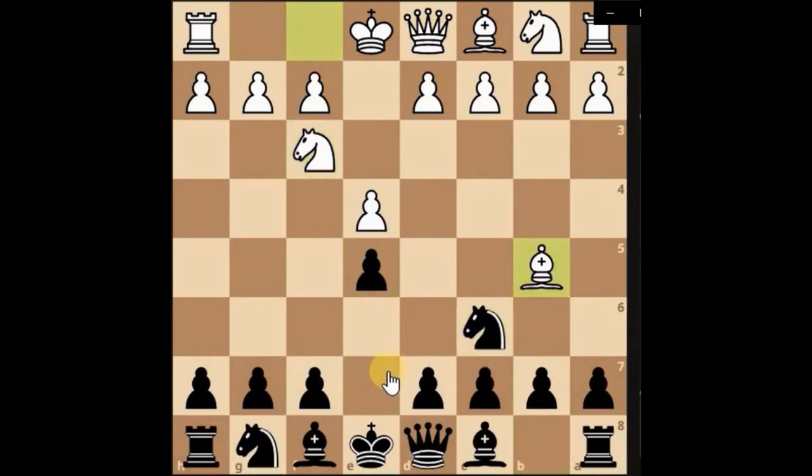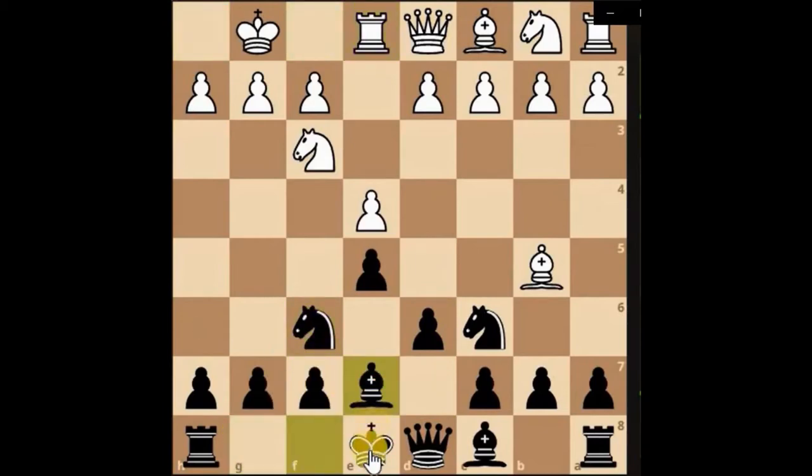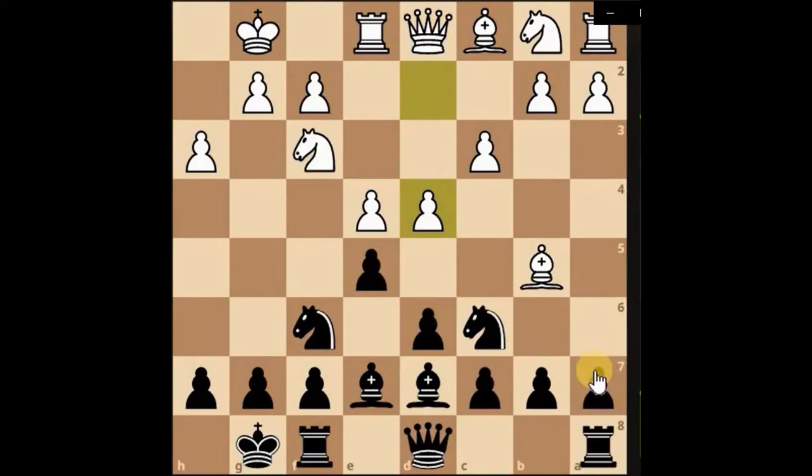Playing this black, develop the knight, support the pawn, develop the knight attacking the pawn and the bishop. We're ready for castling — castle, just develop the bishop. Smaller piece attacking a higher piece, just take the pawn in the center.